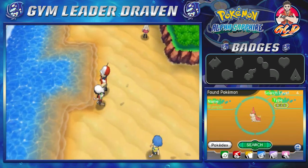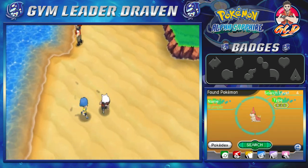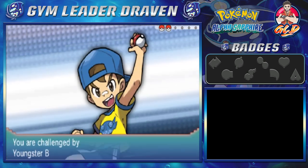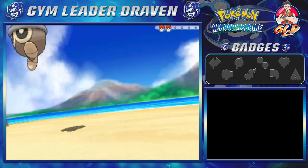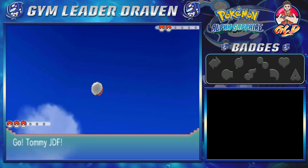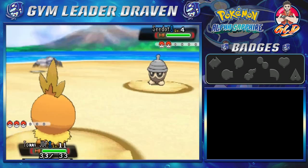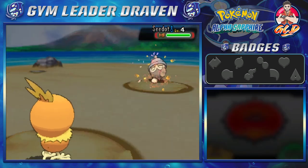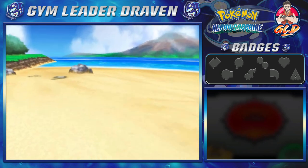Ah, the sea — I wonder what it's like at the bottom. We will eventually have to find out. Here we go, taking on Youngster Billy, who's coming out with a Seedot. At the beginning of this whole adventure I realized it's much better if we just got the Experience Share first before we got to Ralts, because it'd be much easier to train Pokemon.